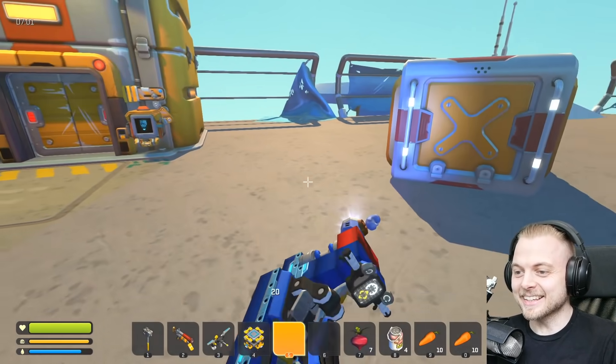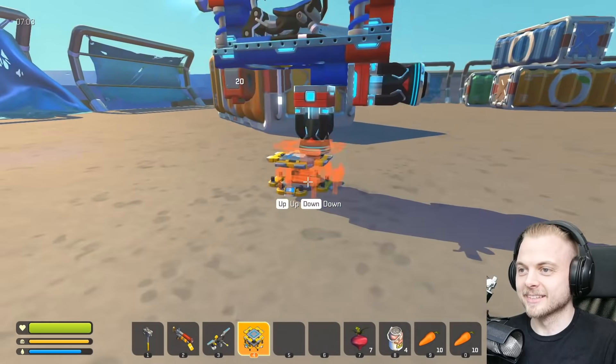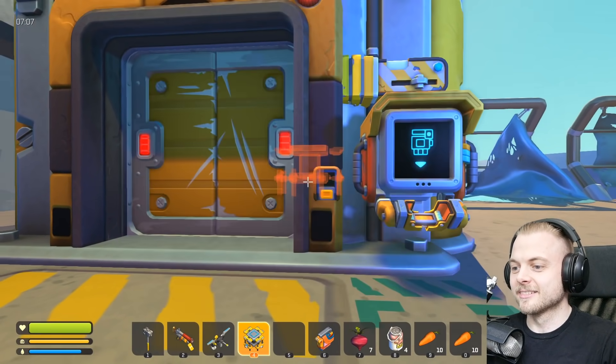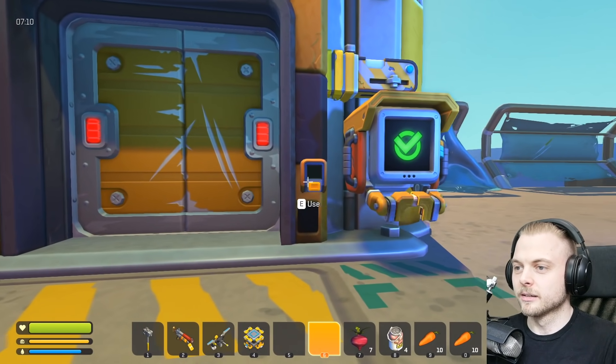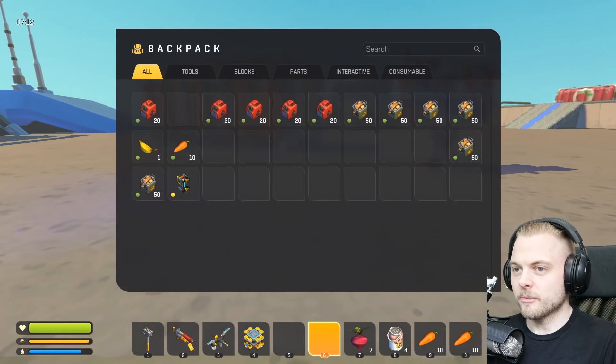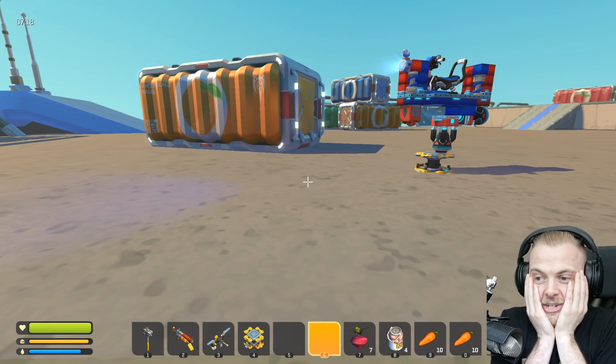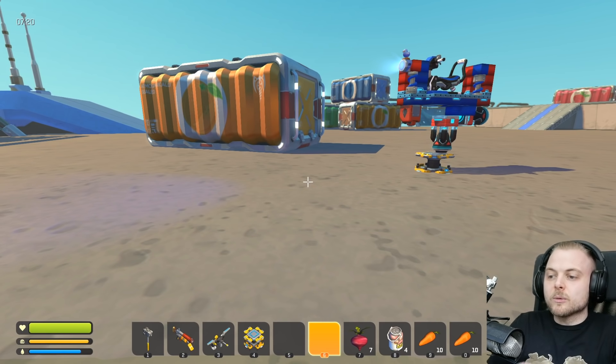Oh my God. That is the best thing I've ever built in Scrap Mechanics. Look at us go. So now we just walk up and, like, let me in. Coming in on the roof. Let me in, buddy. All right, before we forget, we've got the bed. We forgot the bed! No! We forgot - how did we forget the bed?